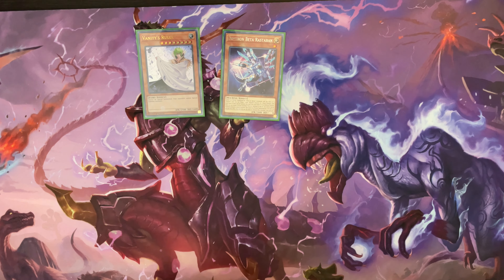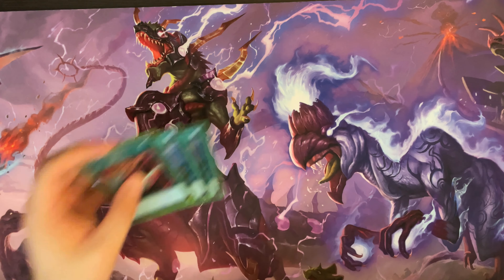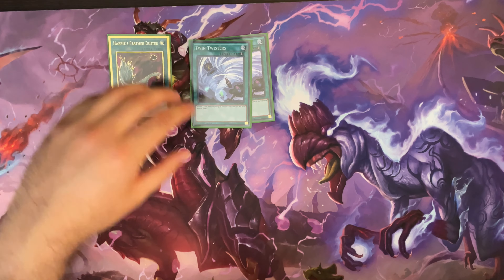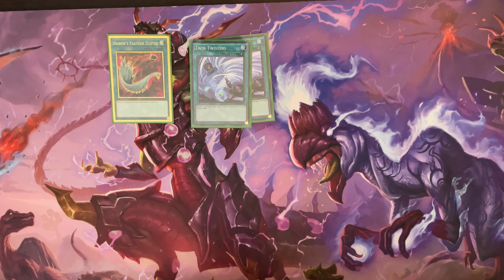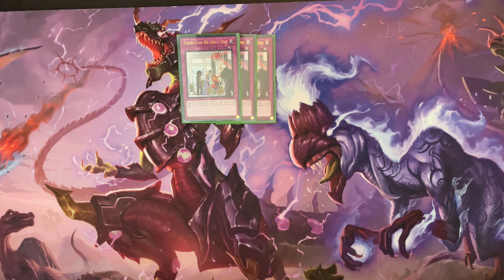Also running three Nibirus and three Drolls to basically try to avoid situations where we're going second and have no way to out our opponent's board. Nibiru is really nice for spam decks, and Droll is really good for really annoying search decks. Both of these hurt Dragonlink really hard too, which is one of the main decks of the format. I also had one Lancia because you can search it off of Benten, so if you felt like it was really important to banish cards, you can side in Lancia since you can actually search it. For back row removal we have one Harpie's Feather Duster and two Twin Twisters. I really like Twin Twisters because you can discard a Drytron and it doesn't matter.